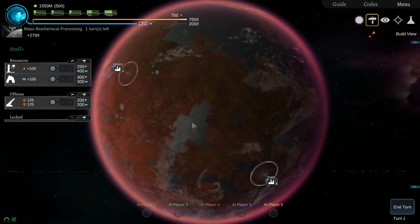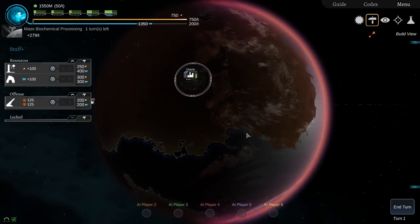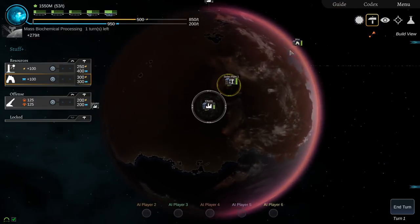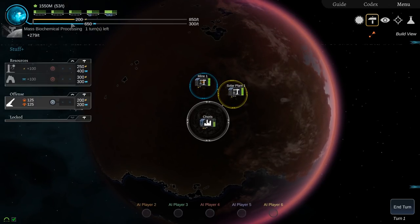So I'm going to start upgrading some of my places around here. This one's the best one — this is Chorus — and I'm going to get a solar plant up and running, connect it like so, then put a mine next to it and connect the mine to the solar plant. You mouse over the thing you want to connect it to, it uses one of the connection points, and you can connect it to multiple things so if one gets severed you've still got the other one.